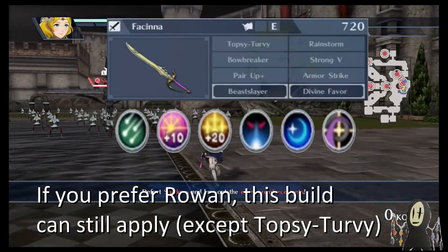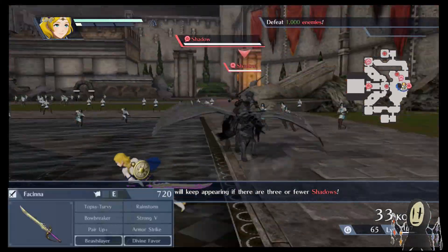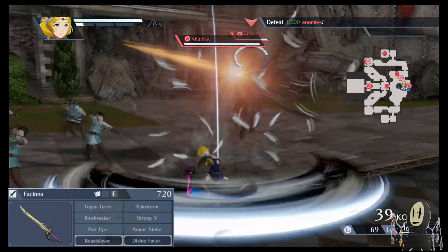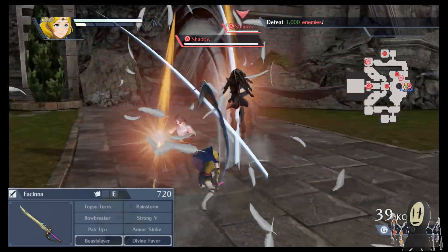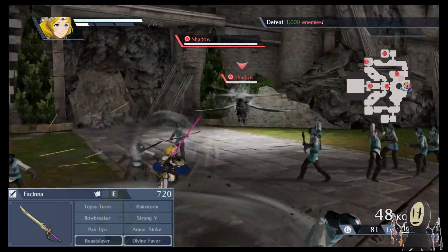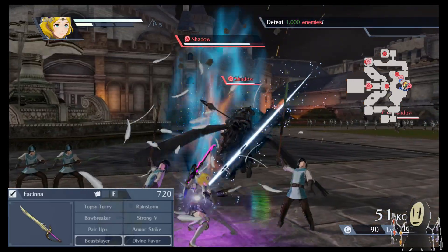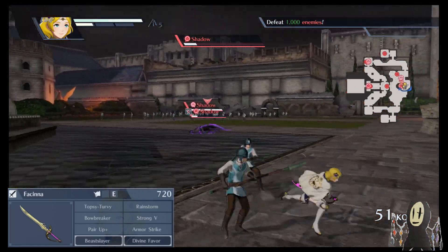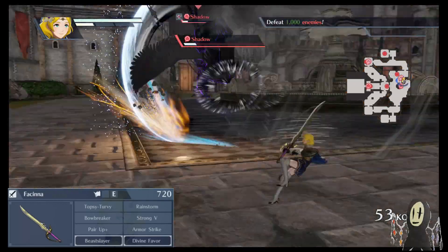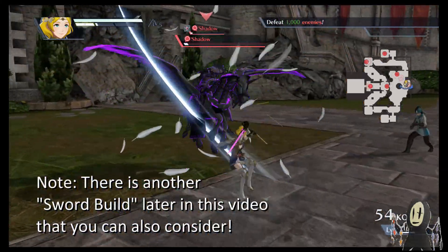The first character I want to show off is Liana. I recommend her because she is the first unit you'll ever get, and most restricted maps — assuming they're not spears only or axes only — allow Liana to be used in almost all history mode maps. She's a very powerful unit, probably one of the better sword users in the game. Don't let the fact that she's available at the beginning fool you — she is very good, especially because she has magic damage.